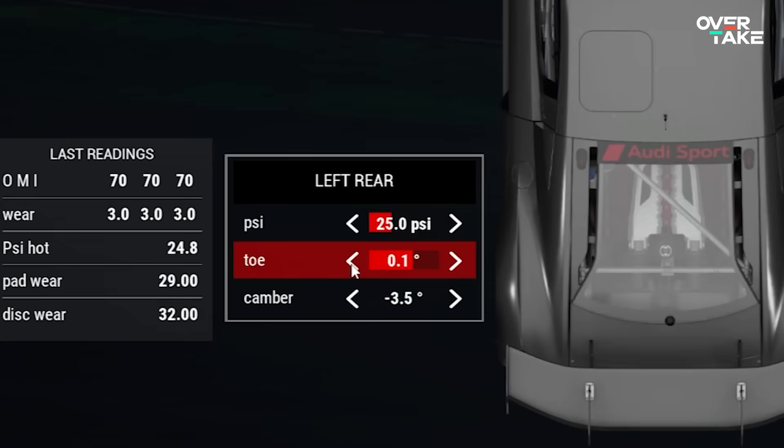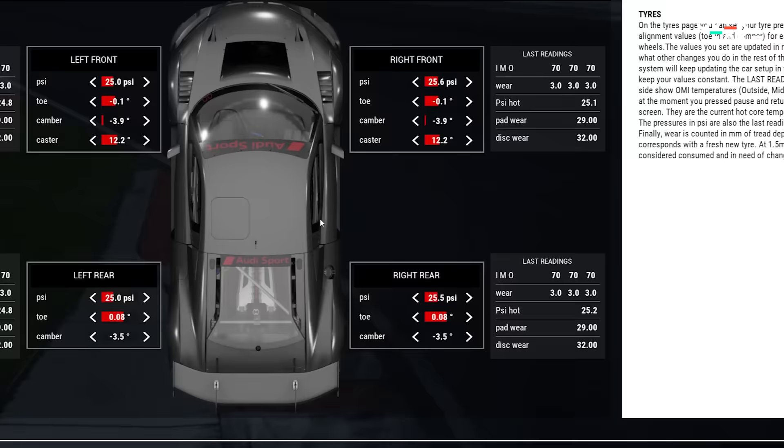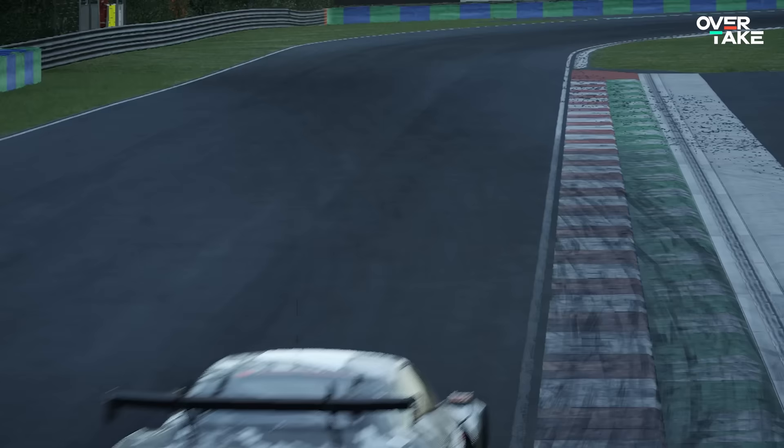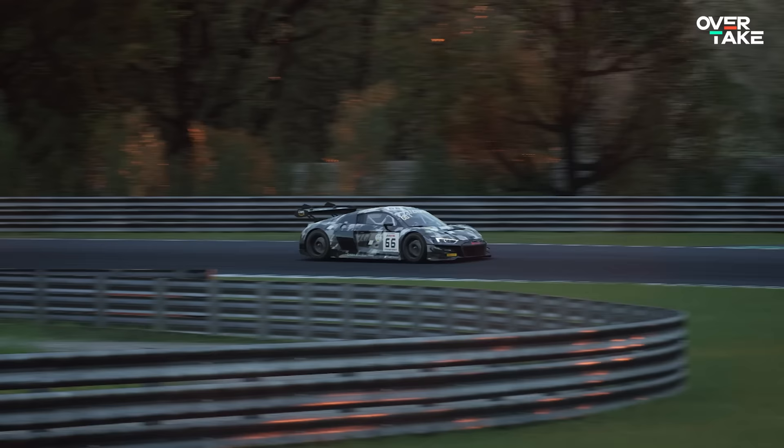If you're still struggling with understeer in faster corners, there are two amazing hacks that will increase the liveliness of your rear. First, play with the rear toe and decrease it bit by bit. You will notice that in all turning phases the car will be more likely to turn, but will lose some of its stability under braking and cornering. Finding the right balance is the key here.